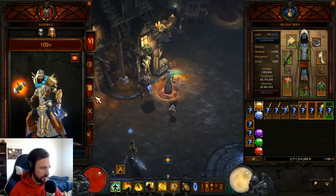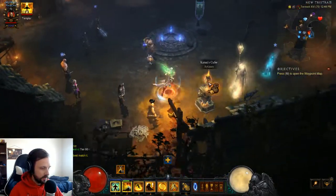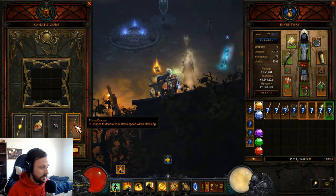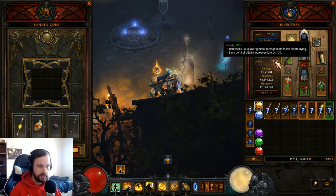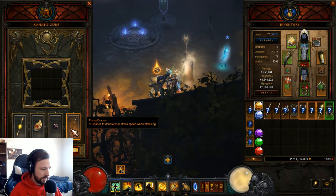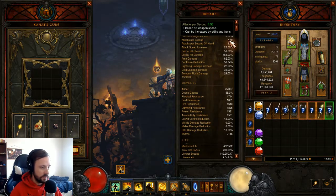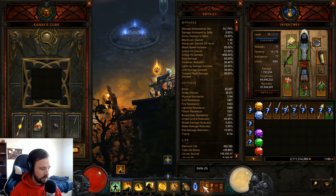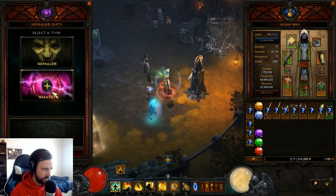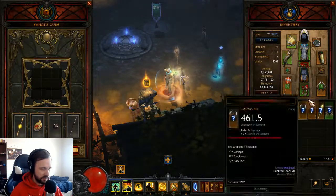Normally just swapping Nemesis Bracers for Mantle of Channeling is what I do when I try to push a few tiers higher. But since I already have Mantle of Channeling, what do you add? I thought about Furnace or Lefebvre's, but I went with Flying Dragon. I put a video about this on the PTR and I'm still doing it this season. I drop Seize the Initiative for Relentless Assault, because with Echoing Fury you can easily have over 2.5 attacks per second and some of that gets wasted above the 5 attacks-per-second cap. I was using this build on Saturday and pushed up to 113 or 114, which was Rank 1 Saturday night, basically playing this farm build with Stricken added and probably swapping Squirt's for Flavor of Time.